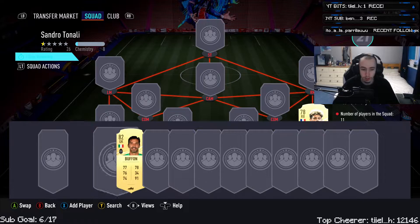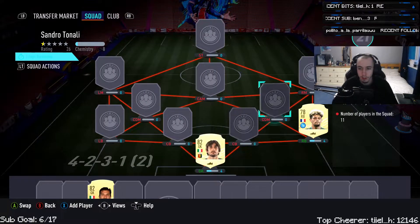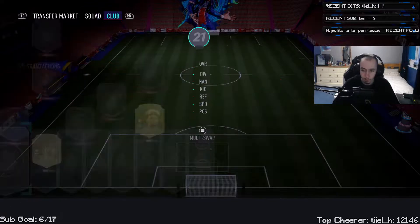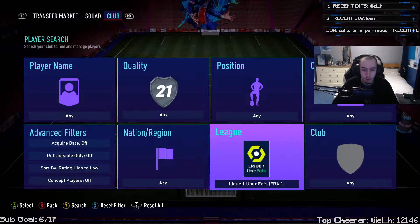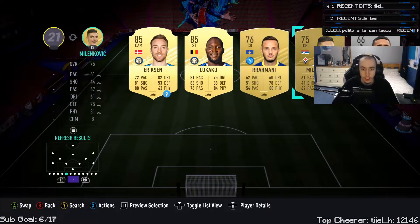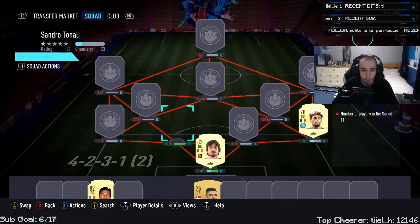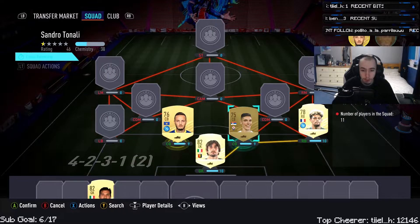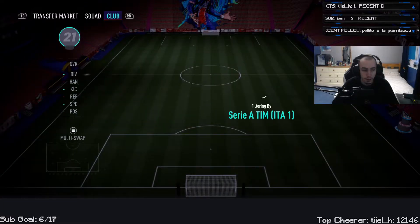I'm going to build it right here. The requirements are one Serie A, 80-rated team, 75 chemistry, which shouldn't be too hard to get. I'll go to Serie A and see what we've got. We've got two center-backs here and Lukaku as well, who I'm not going to use — I'm actually saving him. I packed him and I'm waiting until he goes up in price. Let's see what else we have in the club.